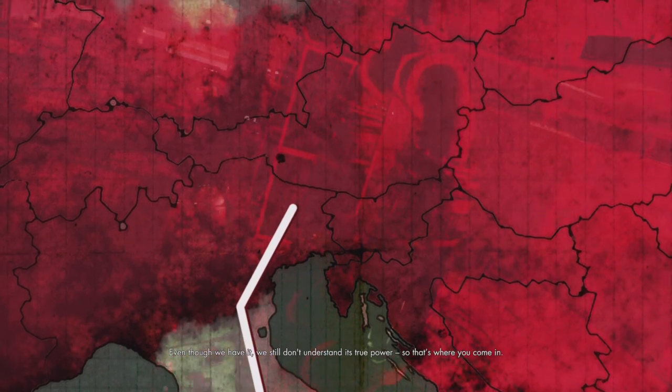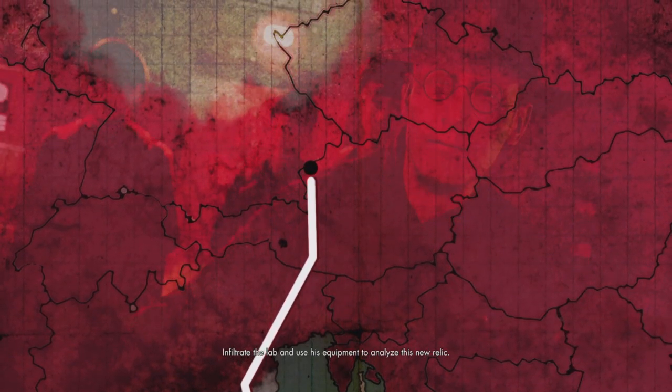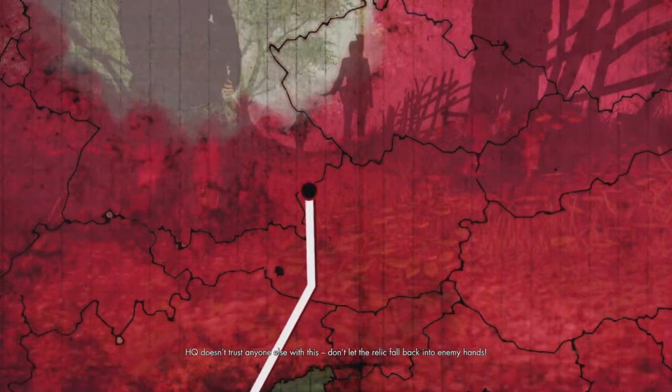So that's where you come in. Schweiger's old lab stands abandoned in Bavaria. Infiltrate the lab and use his equipment to analyze this new relic. HQ doesn't trust anyone else with this. Don't let the relic fall back into enemy hands.